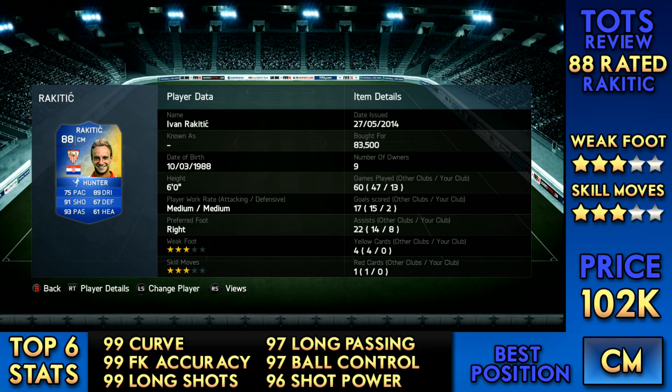Hello guys and welcome to another Team of the Season player review. Today we have Ivan Rakitic and he is a class centre midfielder. He plays for Sevilla I believe. He cost me around 83,500 coins, however his price has gone up quite a lot. You can pick him up for around 102,000 coins and it is going up — the cheapest buy now on FUT Head is 108,000 coins.